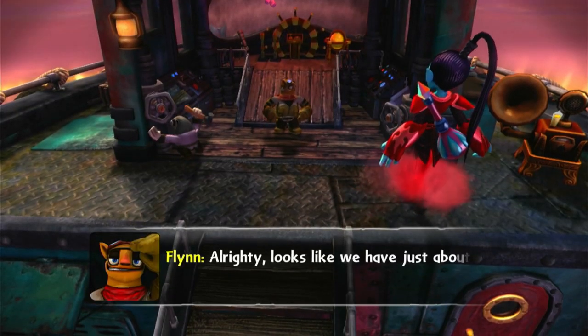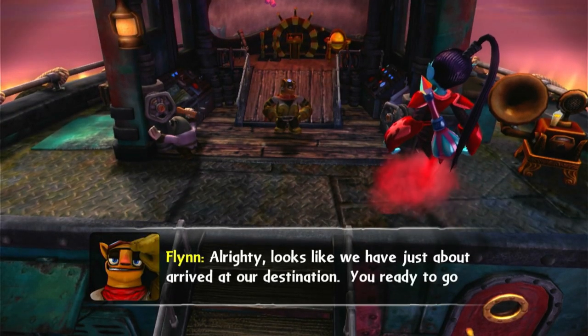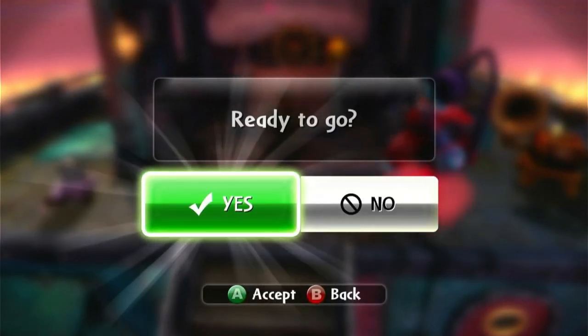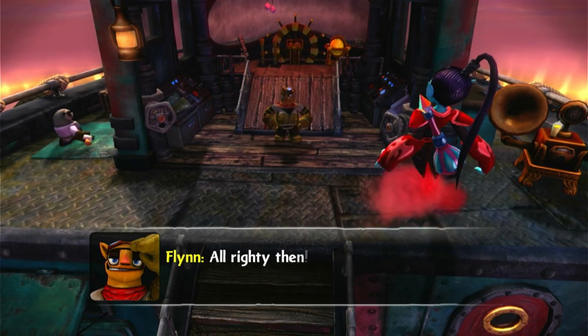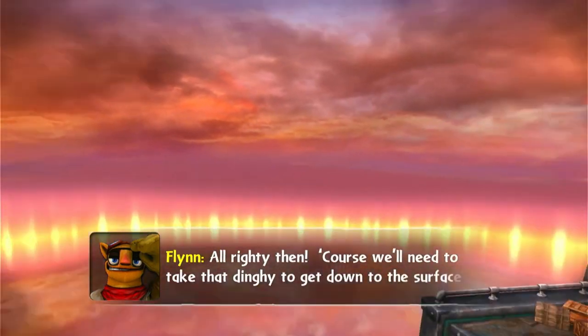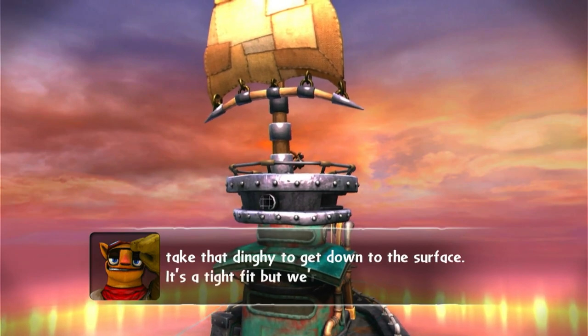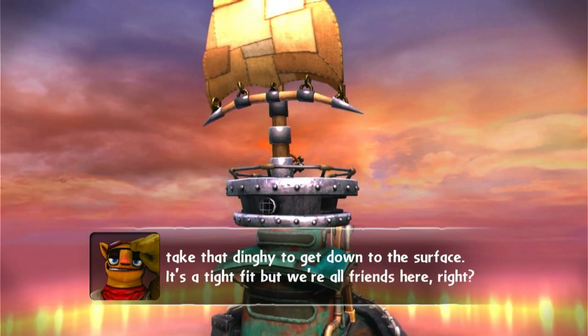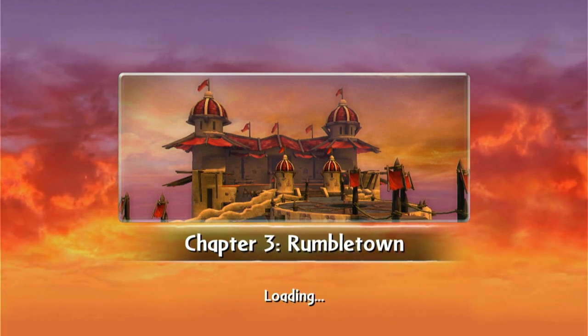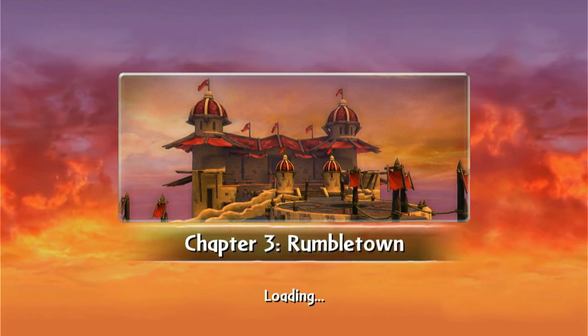Looks like we've just about arrived at our destination. You ready to go find this hermit fella? Yes, I'm ready to go — I've been ready to go for ages, Flynn. Of course we're going to need to take that dinghy to get down to the surface. It's a tight fit but we're all friends here, right? I don't think I want to be your friend at the moment, Flynn.